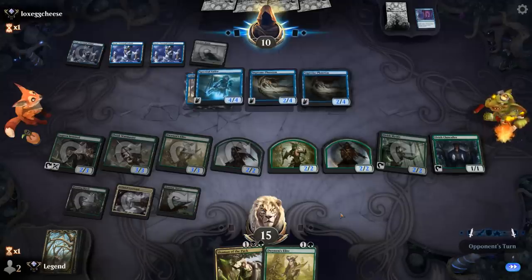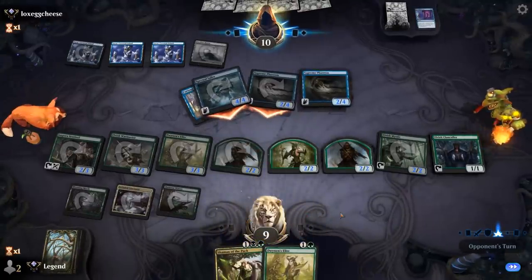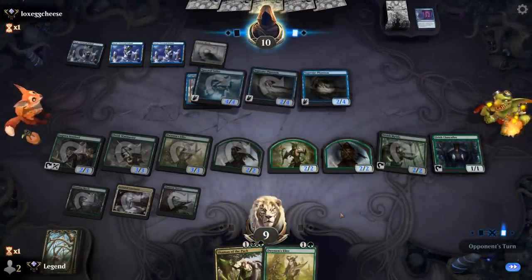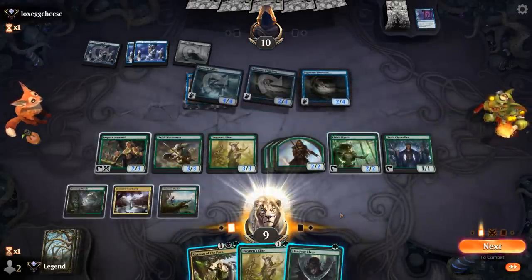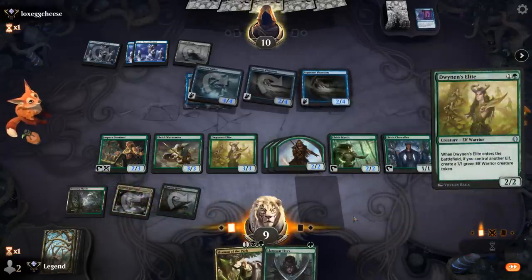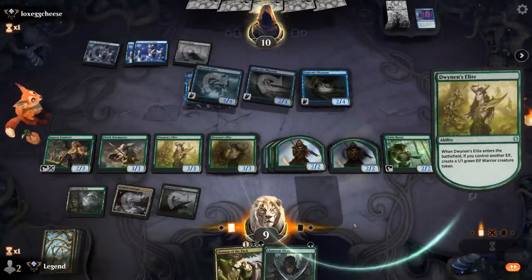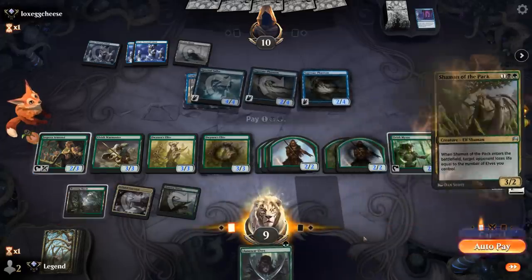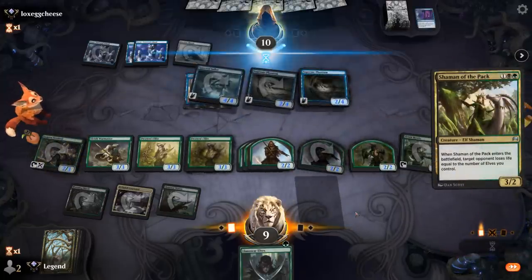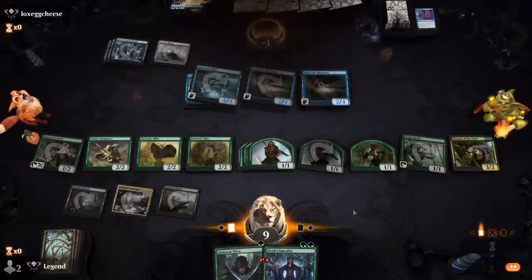I guess the best they could do is bounce Clan Caller and have another Geistlight Snare, but I don't think that saves them here. So let's try and kill them with Shaman of the Pack — play Elite, play Shaman. If they counter, we should still be very dead. Opponent had the Brazen Borrower to bounce Clan Caller, but Shaman will drain them to death. Satisfying — on to the next one.